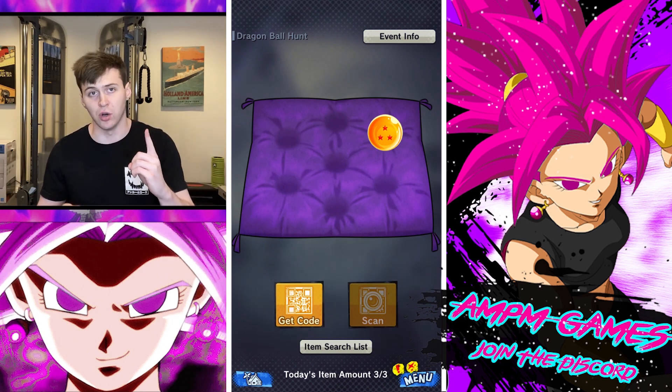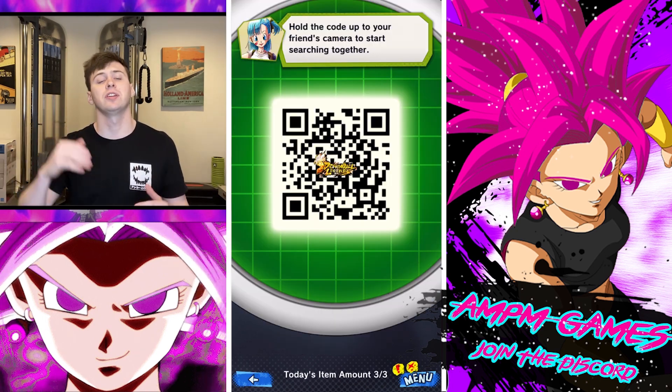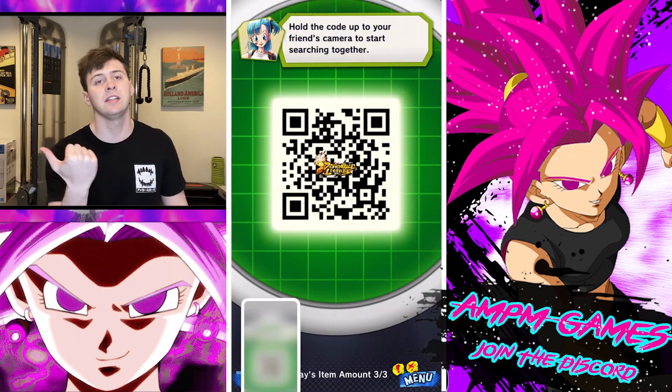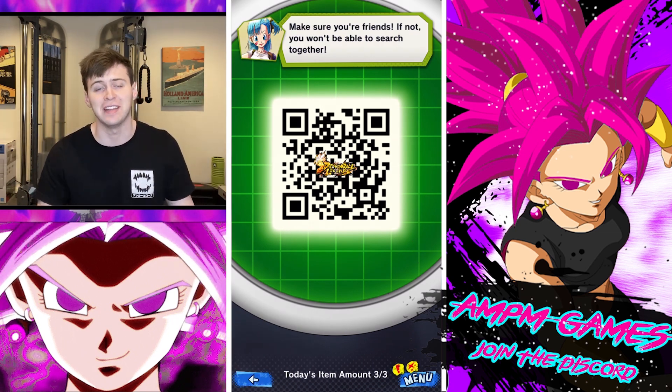It tells you to get your code or scan a code. To get your code, you simply click on it — it'll pull up a picture of your code. You can take a screenshot and send it to your friends, whether it's through Discord, WhatsApp, text, however you want to send that to your friends.